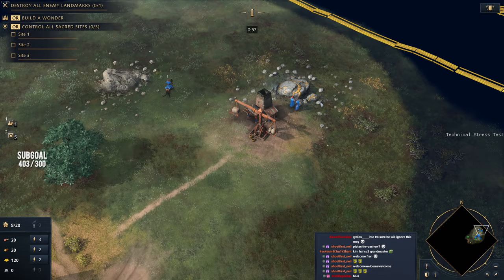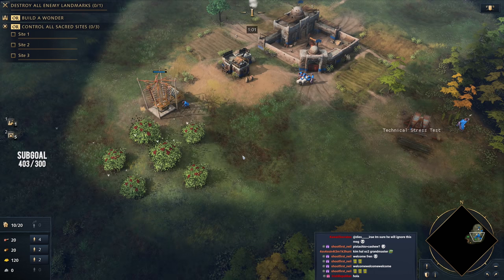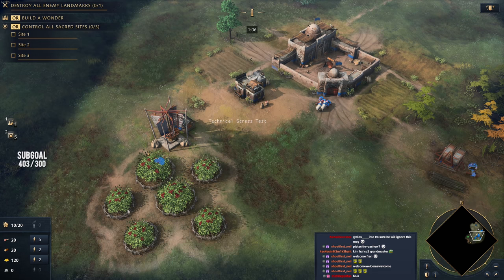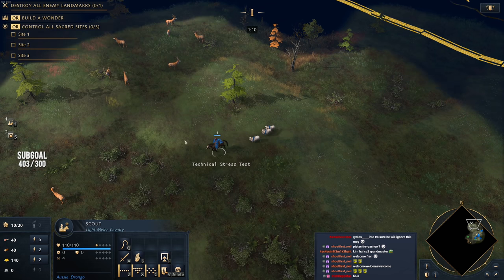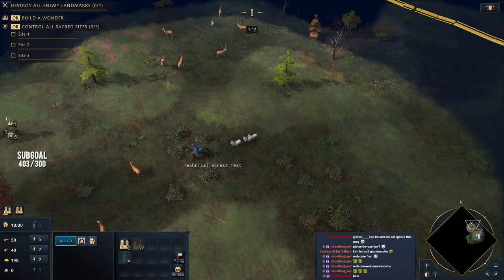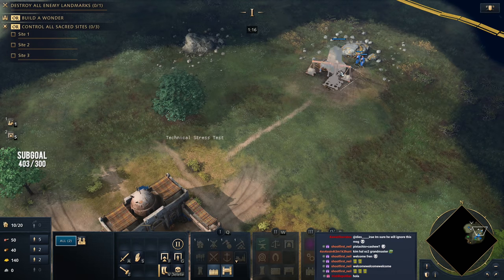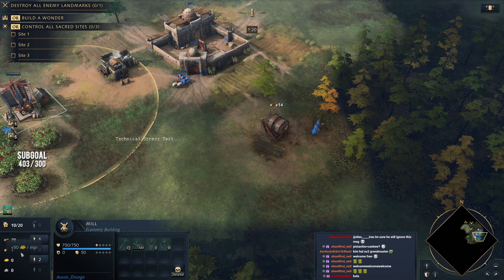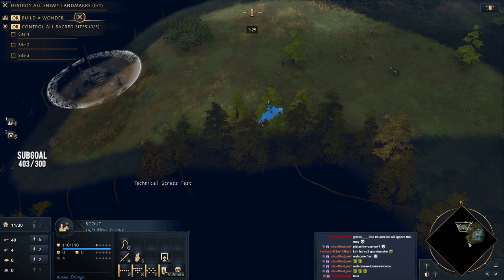So we start off doing the 2-2-2: two villagers out to gold, two villagers to wood, two villagers to food. We're going out for a mill, and with this mill we're going to be looking to secure our wheelbarrow upgrade as soon as we can. We dropped off 40 wood, so we'll do a force drop-off here. There's our wheelbarrow coming in perfectly — a nice little early economic upgrade.